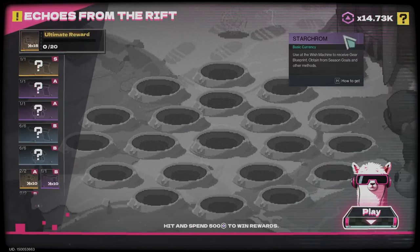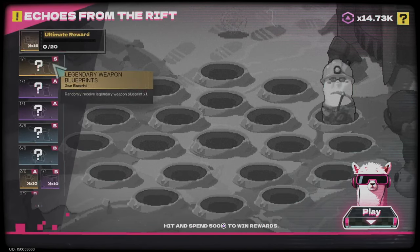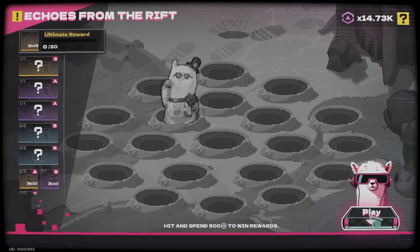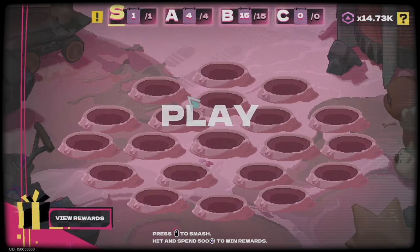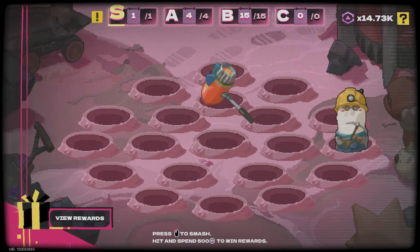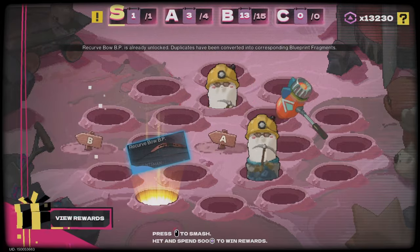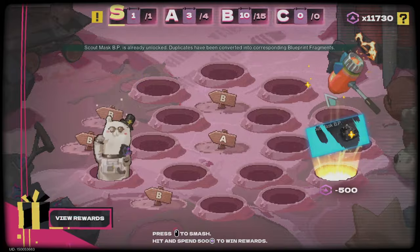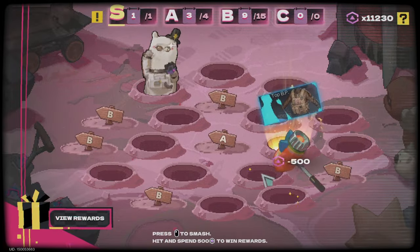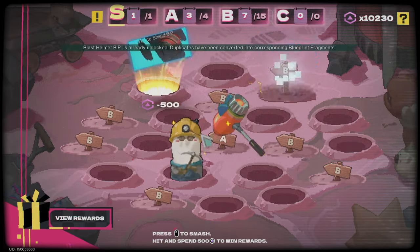Echoes from the rift — you need 10k to empty the pool and I am hoping for a new gun, the sniper or something like that, at least one that I don't have. Let's play it, let's see. Maybe I will get the S from the first few tries. Come on guys! Lots of blue is always like this, come on man. Why don't you want to give me the reward immediately so I don't need to spend everything?